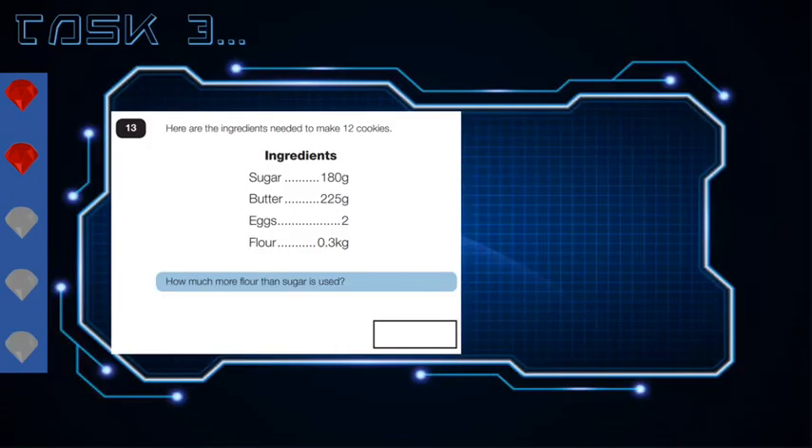Task number three. Here are the ingredients needed to make 12 cookies: 180 grams of sugar, 225 grams of butter, 2 eggs, and 0.3 kilograms of flour. The question is, how much more flour is used than sugar? Be careful because some are in grams and some are in kilograms.